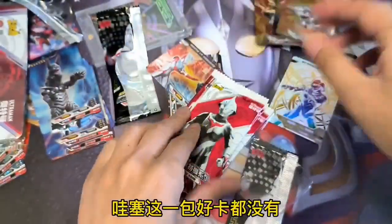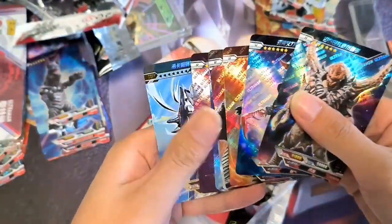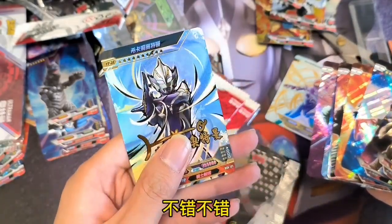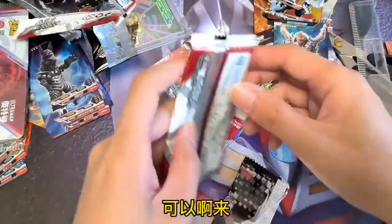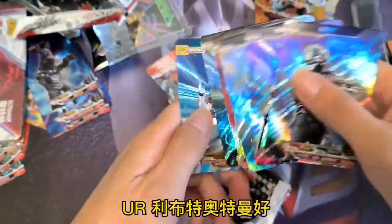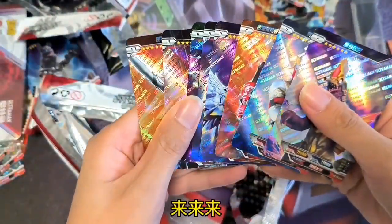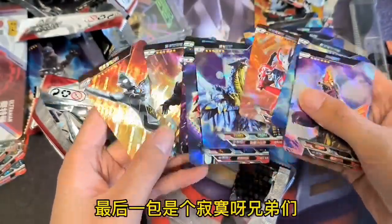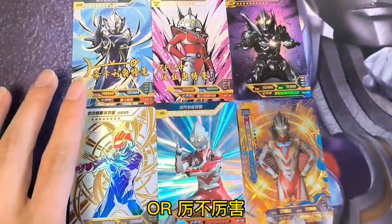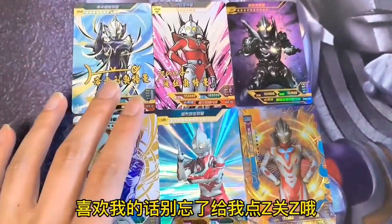这一包好卡都没有。来，第二包！哇，一张油热死了西卡利奥特麦，今天出了两张签名卡了呀，不错不错！可以，再来下一包——有啊，力不特地买。好，最后一包了，看下最后一包是什么——最后一包是个寂寞？没有！今天运气还不错吧，开出两张签名卡一张欧，厉不厉害！好了，我是小孩大之会，喜欢我的话别忘了给我点赞关注哦。